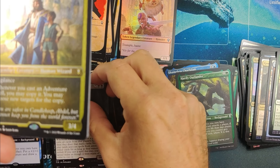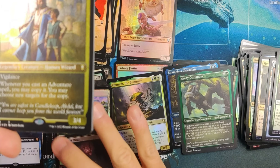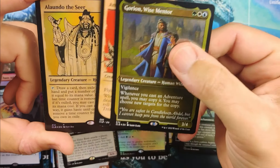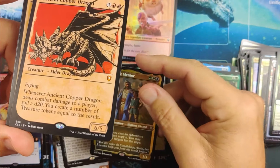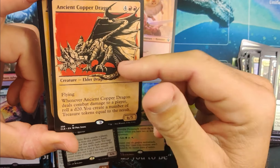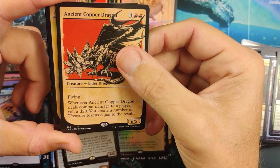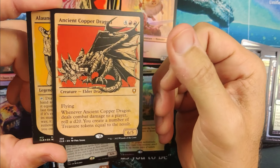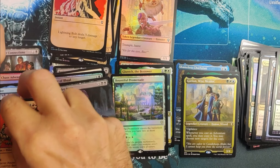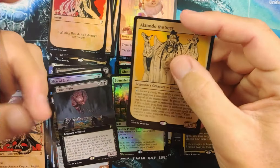Elder Brain's nice. Expecting some good things coming up. Ancient Copper Dragon in the house — alt art — big time! Well, you made your money back and more my friend. That is beautiful, and you're going to want to play this nasty piece of a dragon. Very nice. What a pack — that was a nice pack.